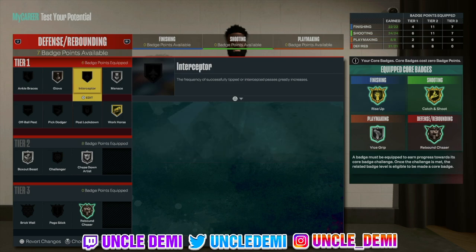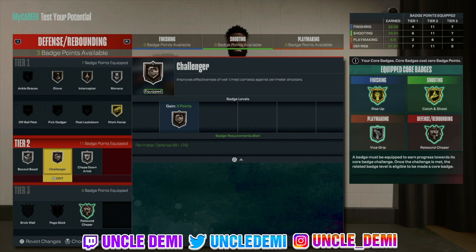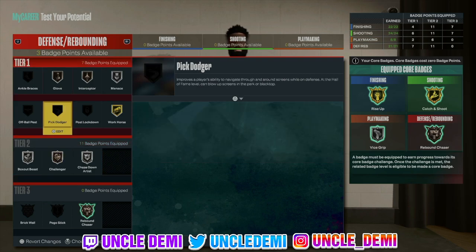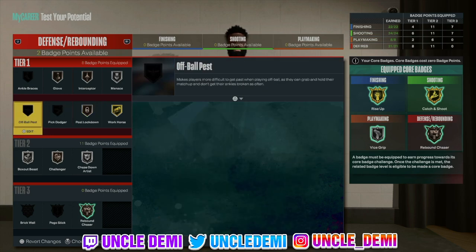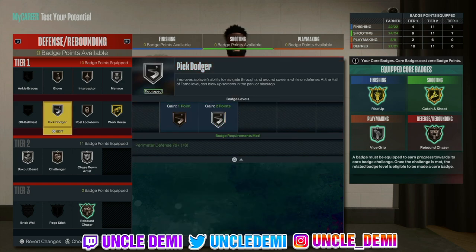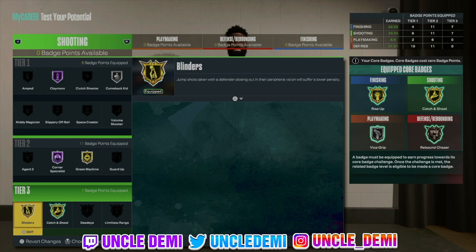Let's go Brick Wall, Pogo Stick, Menace, Glove, Interceptor — get all these defense badges. Spot ups don't have much left, so maybe go Post Lockdown and Pick Dodger. Yeah, there are so many different badges you can get. And I still didn't talk about double coring — if you wanted to double core I would definitely double core on the shooting side. If you double core there you'll be able to get your Green Machine and Dead Eye. Double core in shooting and then add your badge points to get as much shooting badge as possible — that would be the smart route. But again, it's your build, you can do it any way you want to.